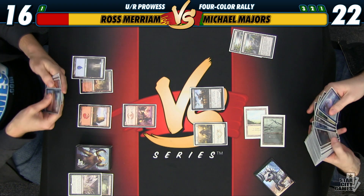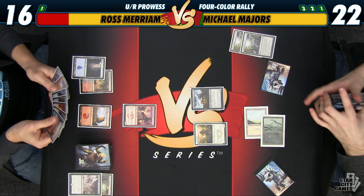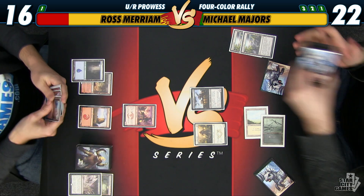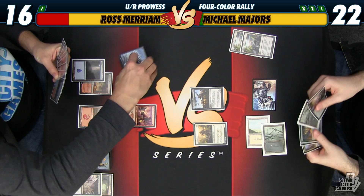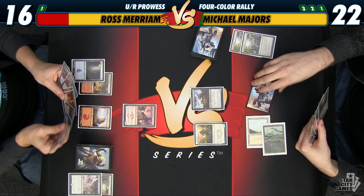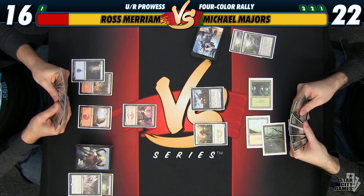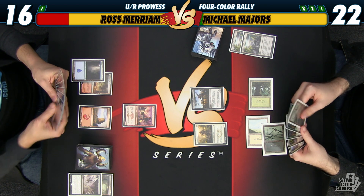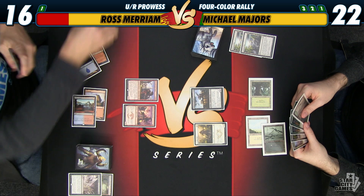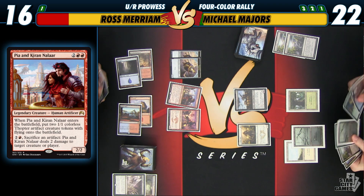This is going to get a land. That is a little interesting. Now we have the option of casting these, or some combination of these. Honestly, I think just getting this into play is going to be best. So, play Pia and Kieran, get some Thopters. You can go — pretty scary. This gives us a few more options on later turns, just getting our expensive card into play.